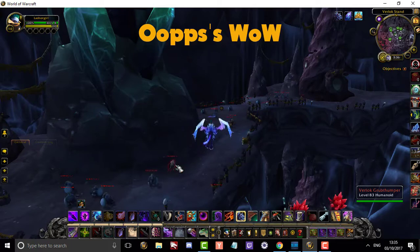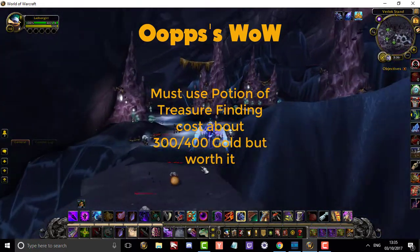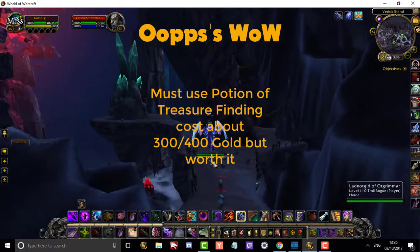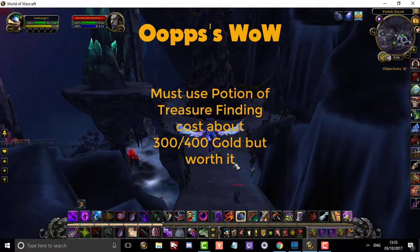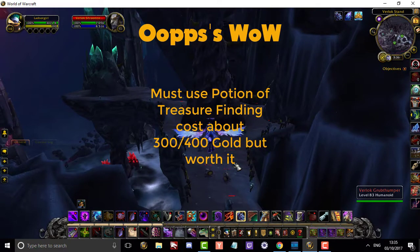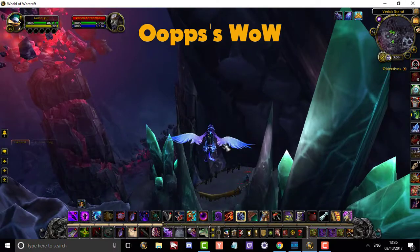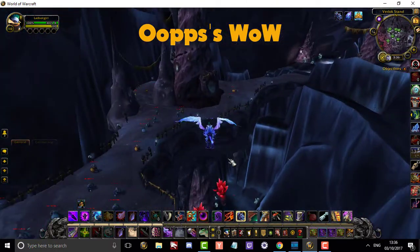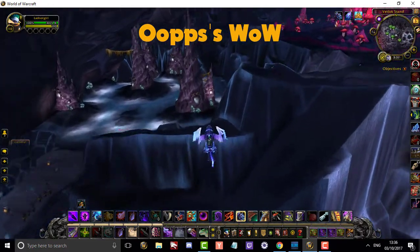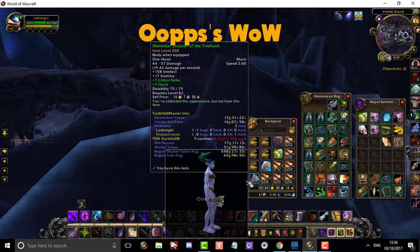Farm the Burlok Grub Thumpers all the way down and back up. Now and again you'll get a brief lull — good time to vendor some trash from your bags, maybe a two-minute wait — but they respawn really quickly. Up on the platform are two more little sets, so you're just up and down farming, looting, and opening tiny treasure chests from the Potion of Luck. A nice thing about this farm: you can log out, take a break, come back, and still have time left on your potion.